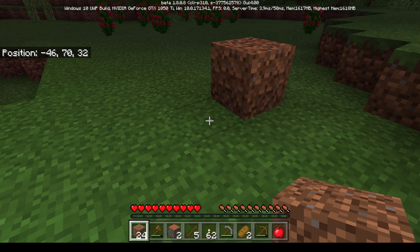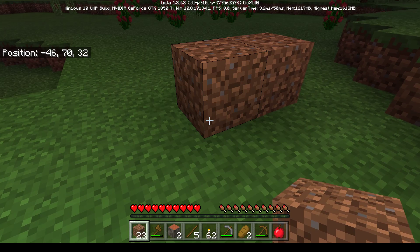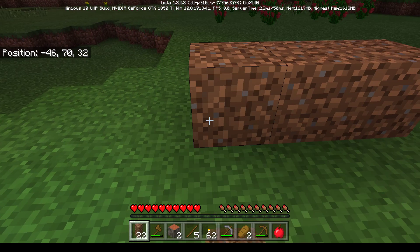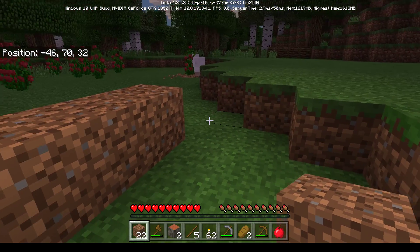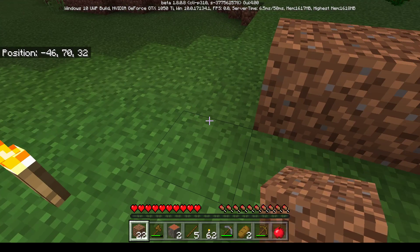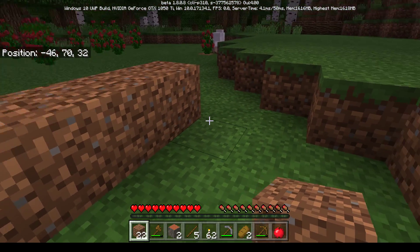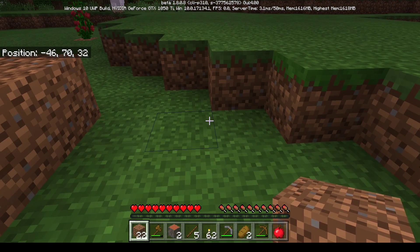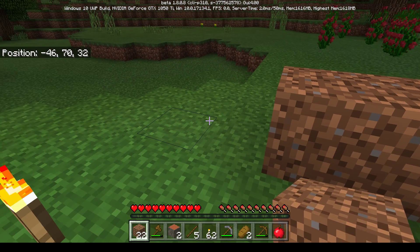Mom starts placing dirt blocks with right-click to make her house walls. She declares 'this is my house!' The kids encourage her to keep going in a square shape. Mom accidentally makes it rectangular. The kids tell her she can just dig out other parts or continue around the other side.